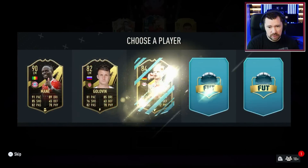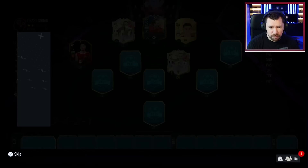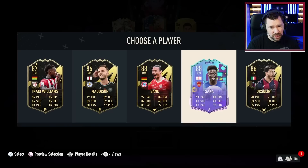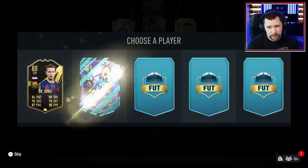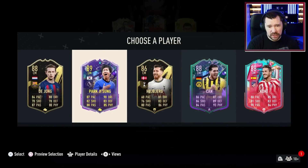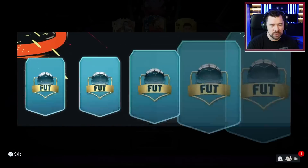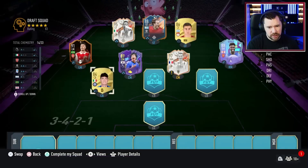Take the 91 Gabriel Martinelli — lots of Premier League TOTS to link him to. Take the 88 Bukayo Saka — obviously those Arsenal links are quite nice. And we'll take the 89 Park Ji-sung for the chemistry. But this one doesn't even have one-two-five vibes, this one has like one-two-one vibes.